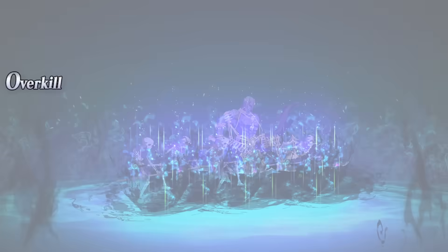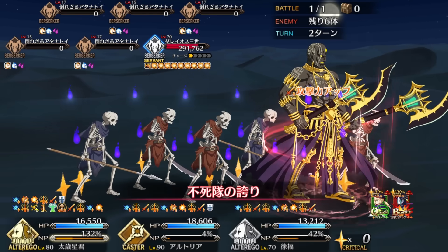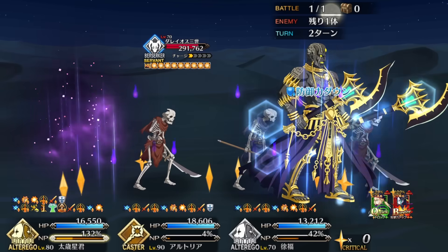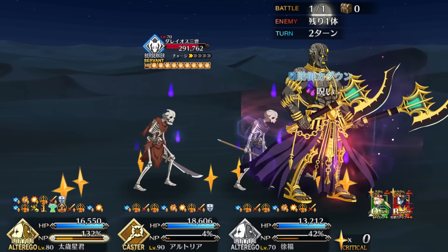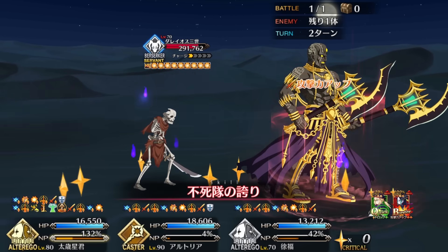He does have a lot of party buffs, and purge resistance is a highly valuable tool. That said, I would not recommend this for a couple of reasons. Firstly, Nightingale is going to be evocable way sooner than Taisui, and she's generally better for that purpose since her buffs aren't card-type related. Secondly, you'd be missing out on Taisui's coolest trick: his Noble Phantasm.